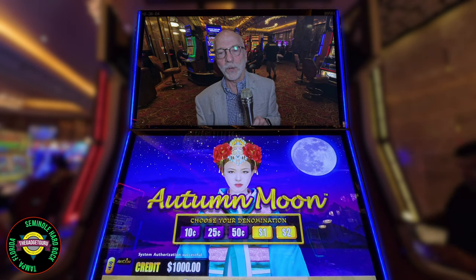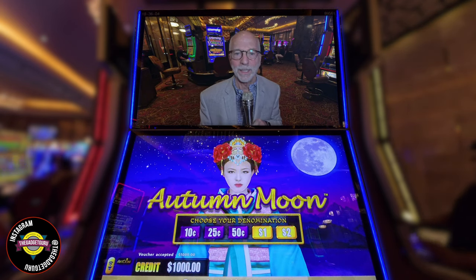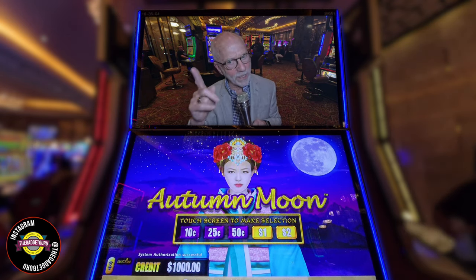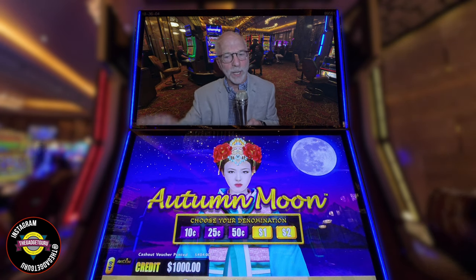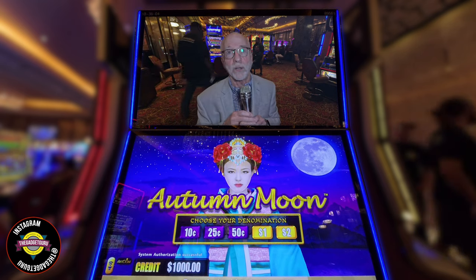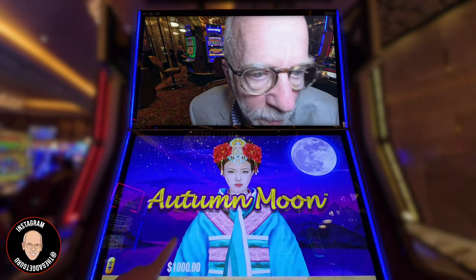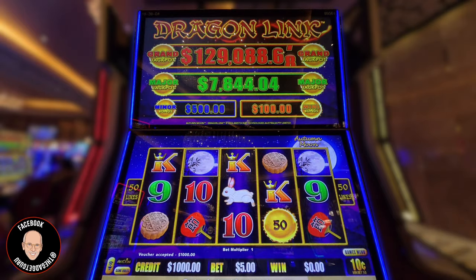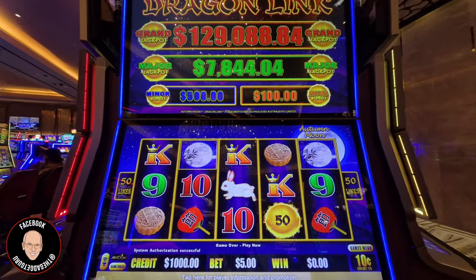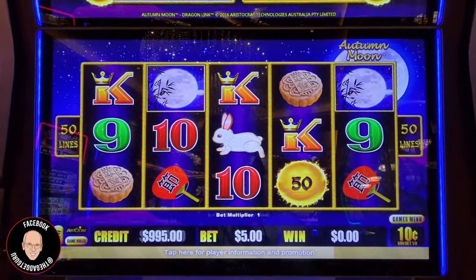This is day two of my visit to the Seminole Hard Rock in Tampa, Florida, and I want to come back to this machine right here. This is Autumn Moon — that's a machine I used to call August Moon, but I started calling her the right name after she gave me a $7,300 major, an $8,000 win. We're going to start small here, starting at $5 per spin with $1,000 in the machine.